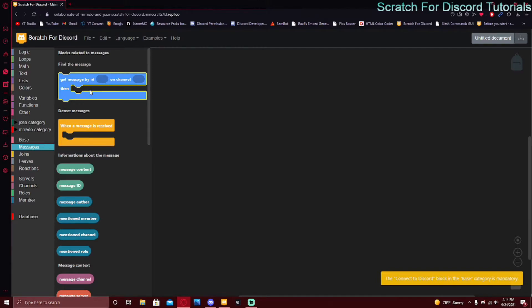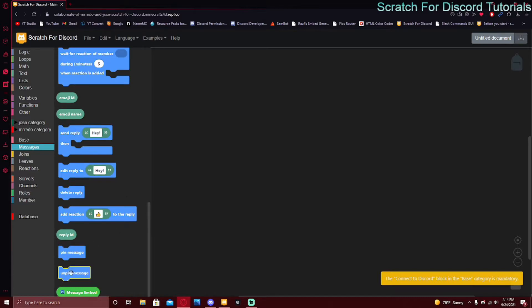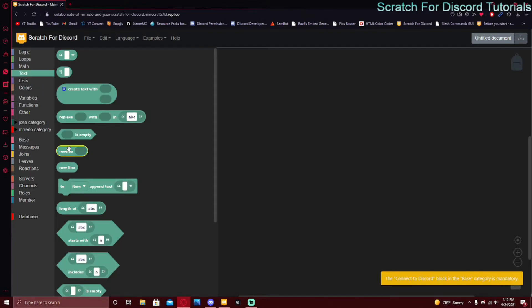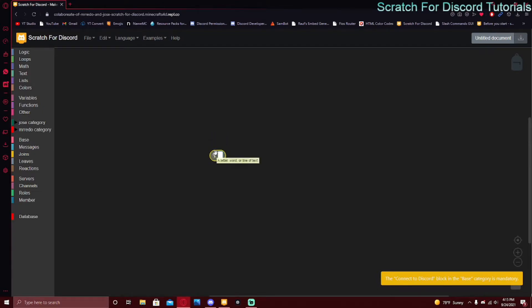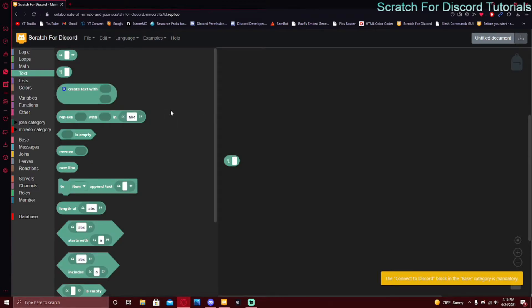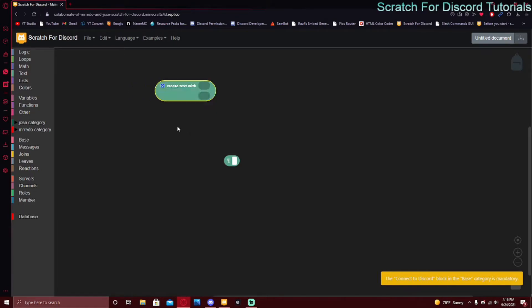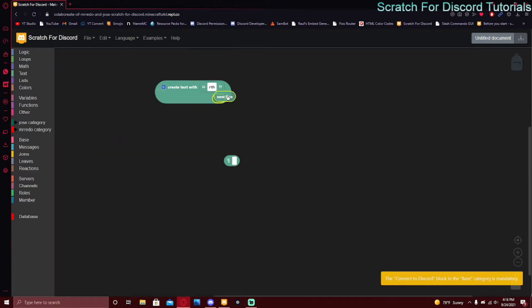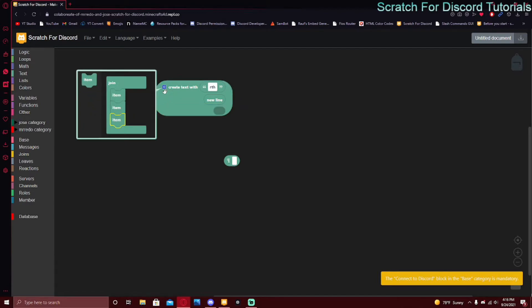The messages category also has a few new blocks: 'get message by ID on channel,' and then you can do actions on that message. There's also pin and unpin, so you can do a pin or unpin command. There's also a new line block — because if you want to add new lines you would have to do 'create text with,' put text in, and add a new line item — it's a lot of steps.